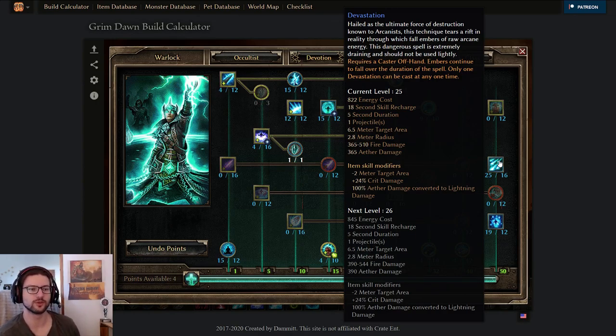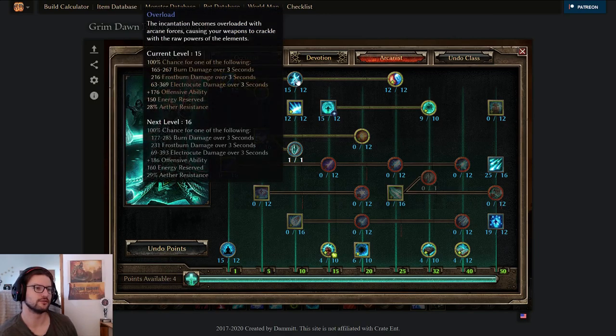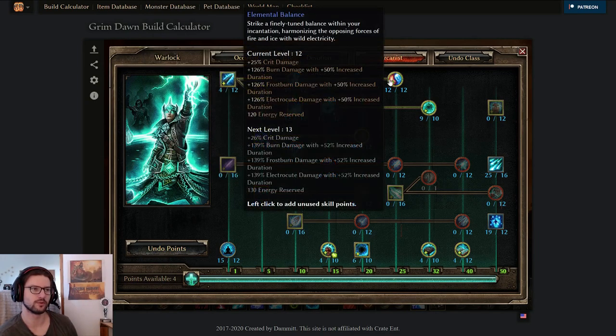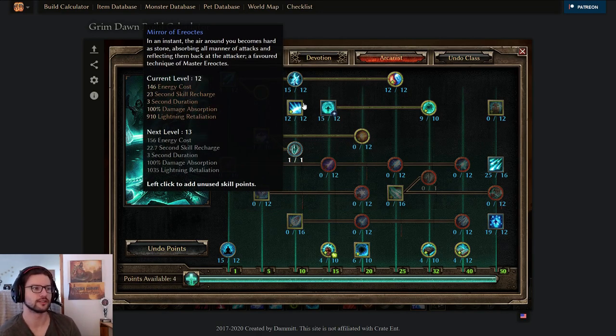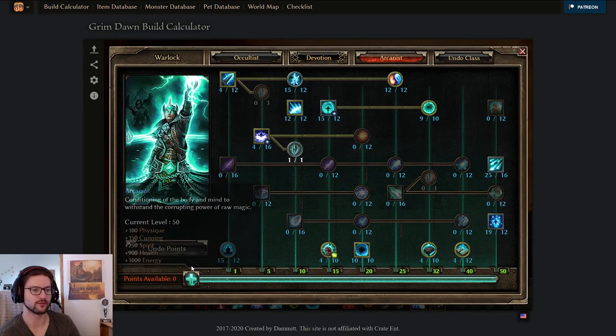Devastation is still pretty good at 25 out of 16 even without fully converted fire to lightning, and it's definitely worth using. For the Arcanist skill line I'm using Iskandra's Elemental Exchange - one point there, 15 points into Overload for the OA and elemental damage, 12 points in Elemental Balance for the crit damage, and 12 out of 12 Mirror of Ereoctes for good cooldown. You could also put Mirror down to 7 and max Nullification instead.